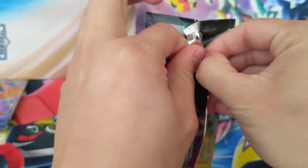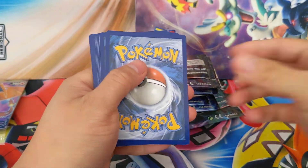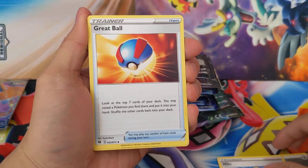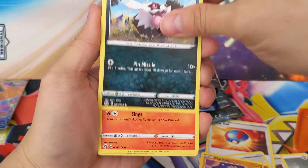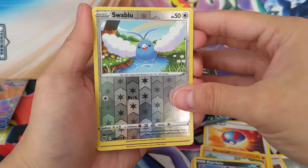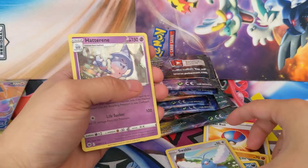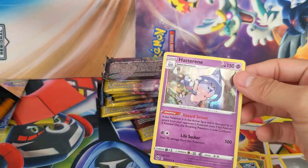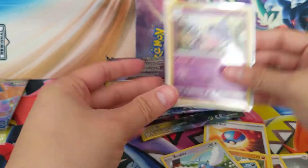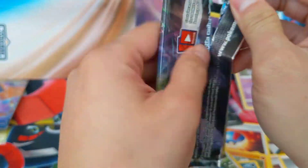First pack — this one is for a commenter. Let's start going: Metal Energy, Milo, a Great Ball, Rotom Phone, Machop, Galarian Zigzagoon, Vulpix, Rockruff, Purloin, Swablu as a reverse — Swablu's one of my favorites, I love the shiny ones, that yellow is awesome. And then we have a Hatterene as our rare. Nice! We'll sleeve up the rares. First one down — let's see if we can get this shiny star.